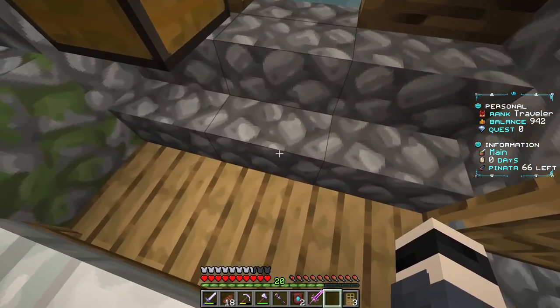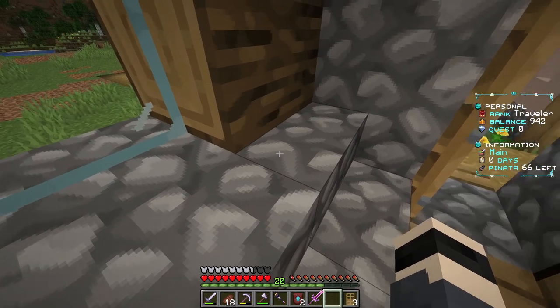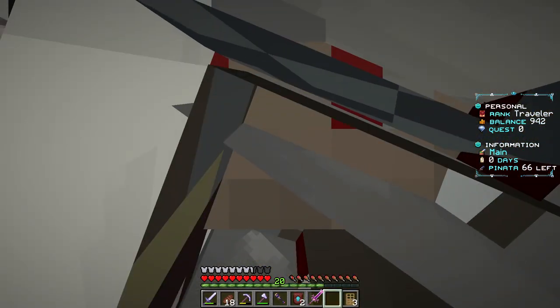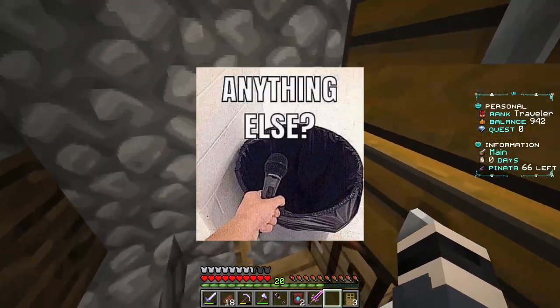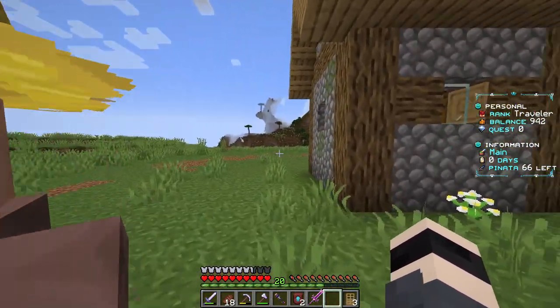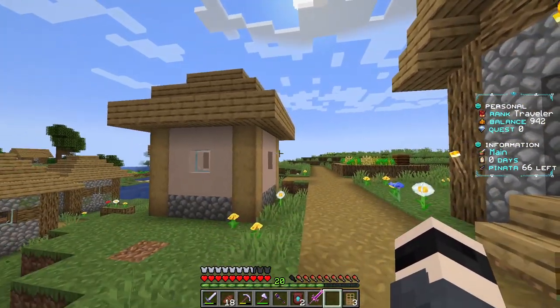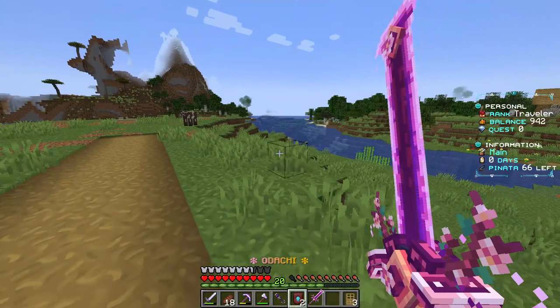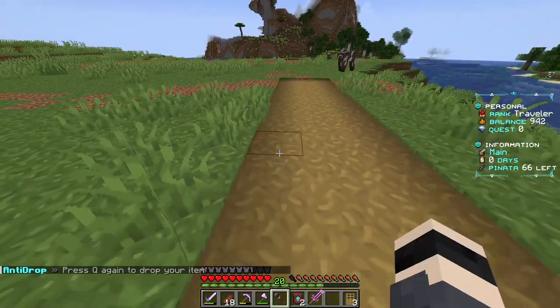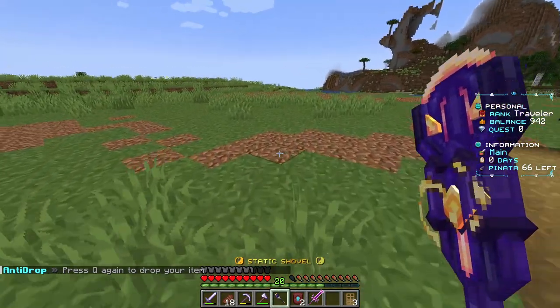The thing I found out is you can sit on stairs. Amazing. And the other feature I found out is that you can climb onto player heads - if my test subject was here, but I think he ran away. And I got this static shovel. Look at this big boy - it's a pretty fast shovel, as you can see.